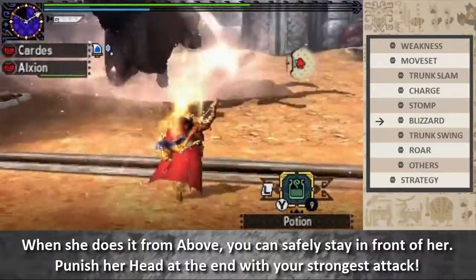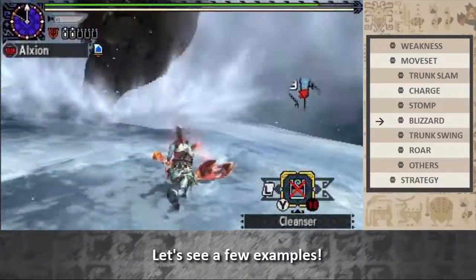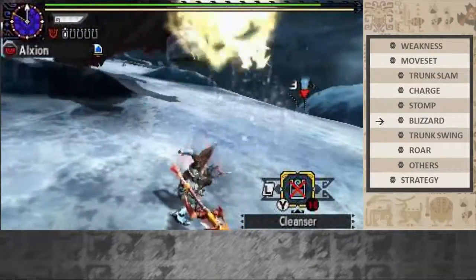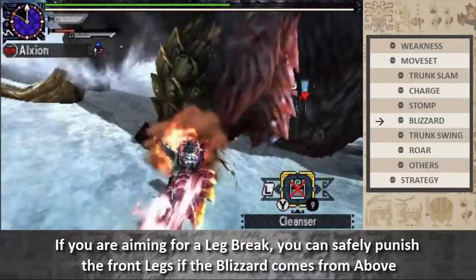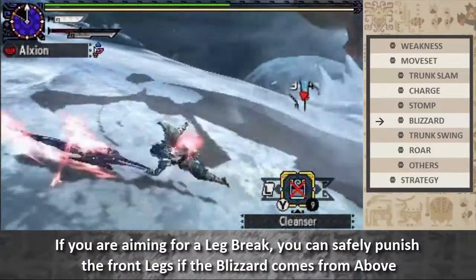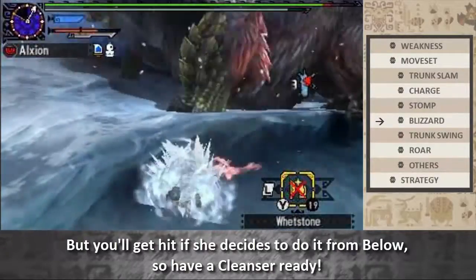When she does it from above, you can safely stay in front of her and punish her head at the end with your strongest attack. If you are aiming for a leg break, you can safely punish the front legs if the snow comes from above. But you'll get hit if she decides to do it from below, so have a cleanser ready.